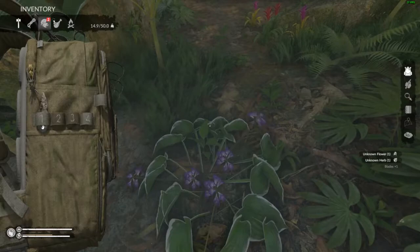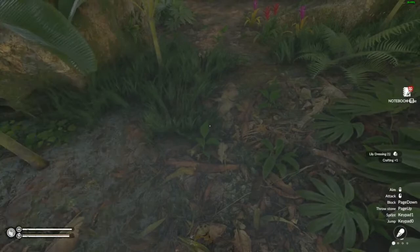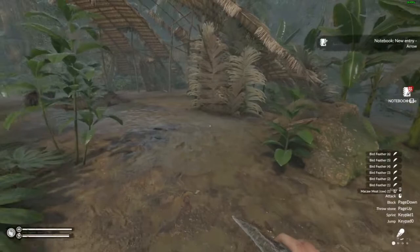This is a lily plant, I believe. When you get these little unknown flowers, you have to let them dry out, and then you can plant them. Once they're dried out, I believe you can plant them in the small planter box. A bird — you get a little bit of meat and some feathers. The feathers you use in conjunction with the small sticks to make bow or arrows.